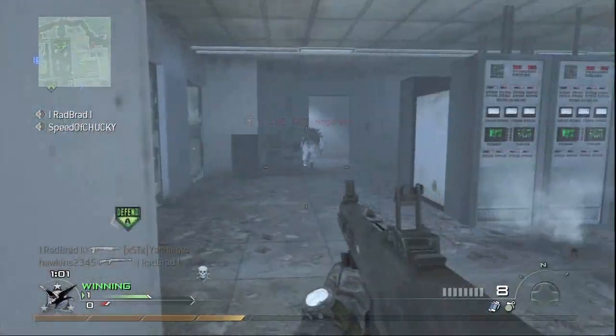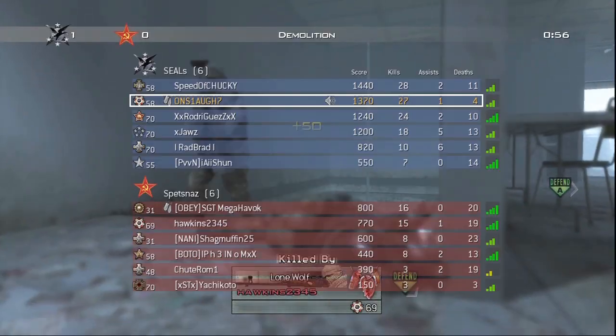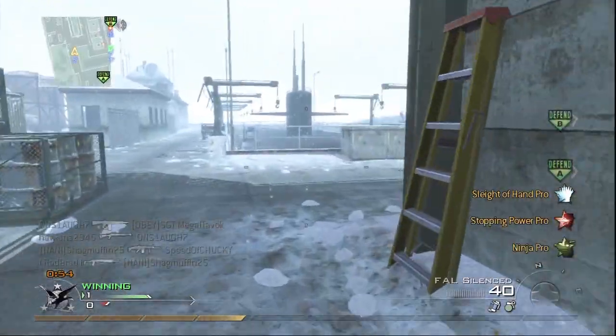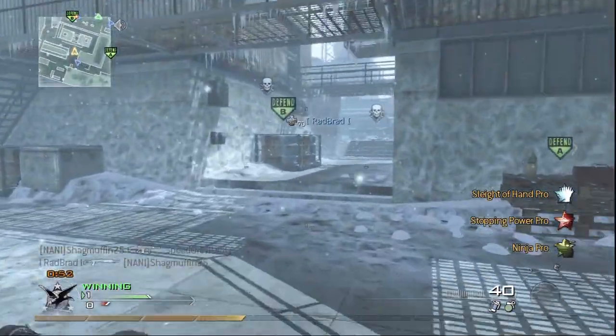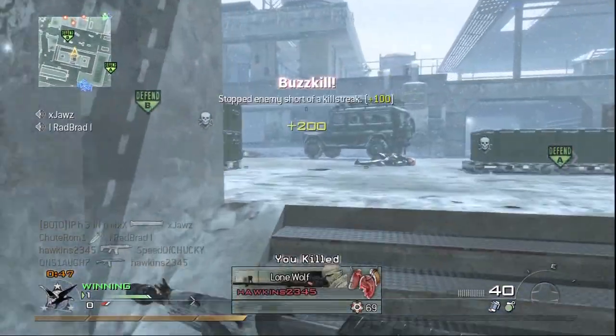So once again I'm on their roofs — height advantage, like I said, is key, especially on this map. I'm trying to get something going like I had the first round, but you can see it doesn't work out. I think that was a SPAS, but I died a couple more times here from shotguns.